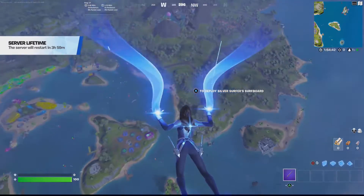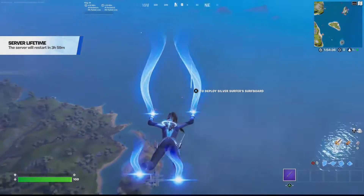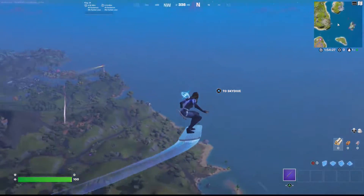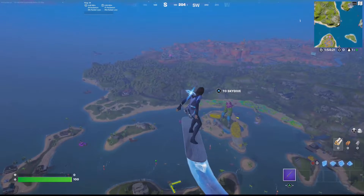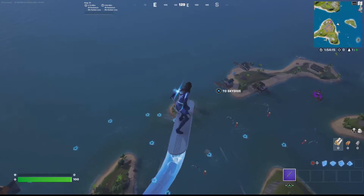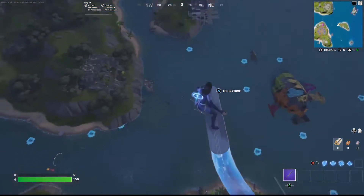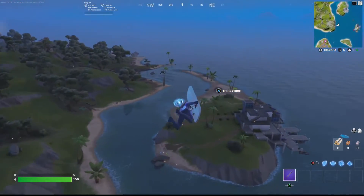Here we are dropping down with the Dreamer skin. As you can see in the sky, we've got nighttime here — all of this flows together really great. The back bling is clipping through the hair a little bit, but I don't really care because it's energy, it's clear energy. I think this Silver Surfer back bling really goes well with this. If you're going to use a back bling, you want something that's kind of energy — not an actual backpack. All the colors are working together, and the Silver Surfer surfboard has its own contrail that comes out the back of it. Our actual diving contrail literally resembles her powers from the show.